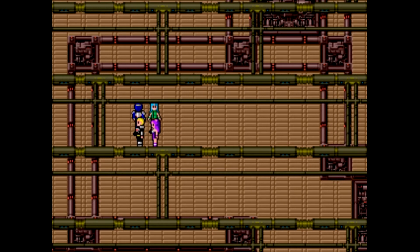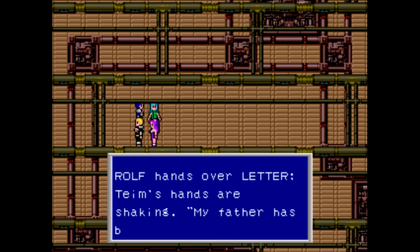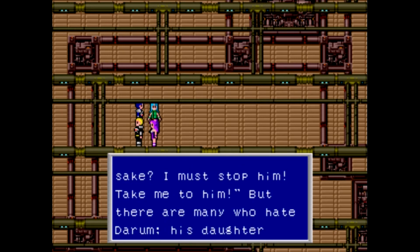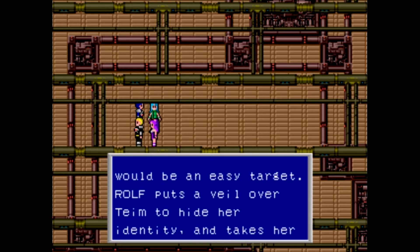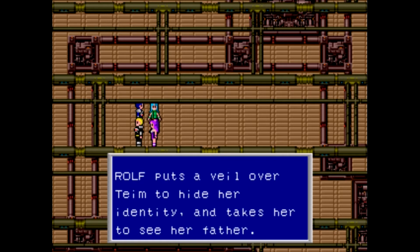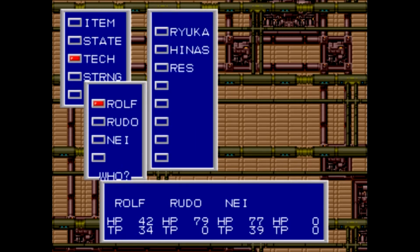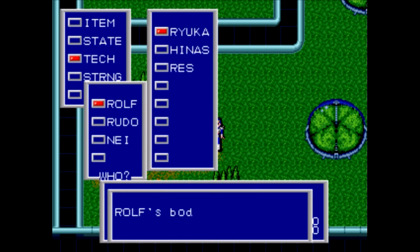Level up for Rudo, and there's TM. Rolf hands over the letter. TM's hands are shaking. 'My father has become a killer for my sake. I must stop him! Take me to him!' But there are many who hate Darum — his daughter would be an easy target. Rolf puts a veil over TM to hide her identity and takes her to see her father. Let's get out of here. Hinas. We didn't even need to use a heal. That was a good run.